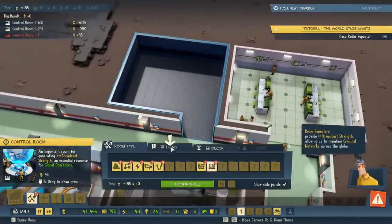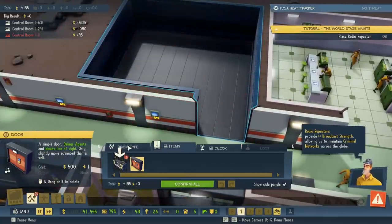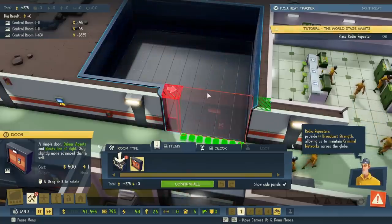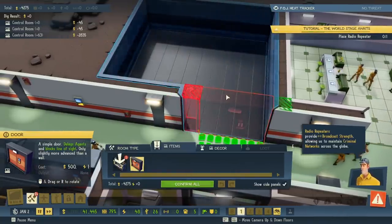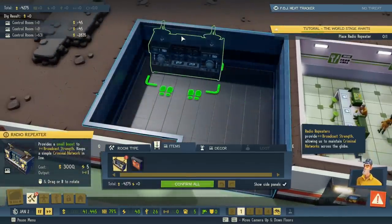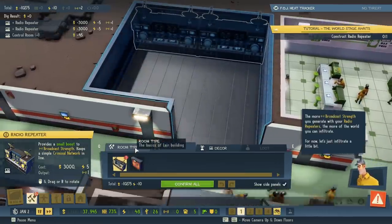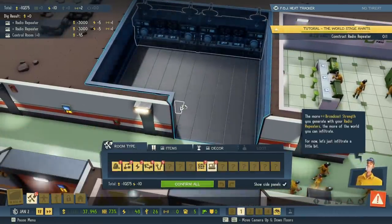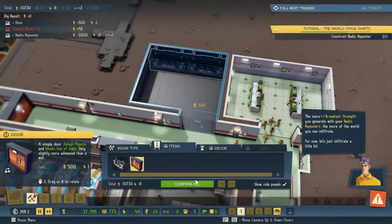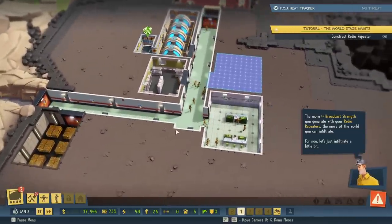Radio repeaters provide broadcast strength, allowing us to maintain criminal networks across the globe. We need to make that a little wider for the door, and we need our little radio. We can put the radio repeater down — enough room for two of them. The more broadcast strength you generate with your radio repeaters, the more of the world you can infiltrate. For now, let's just infiltrate a little bit. Just a sprinkling of infiltration. Wouldn't want to anger the Soviets or the Americans.